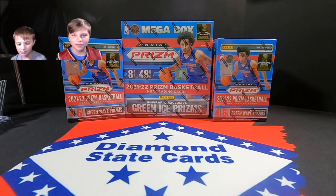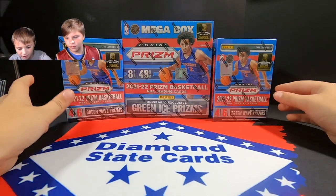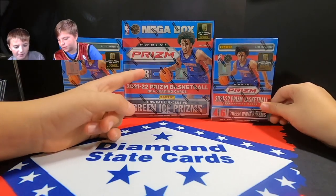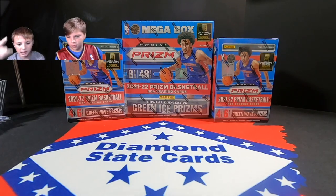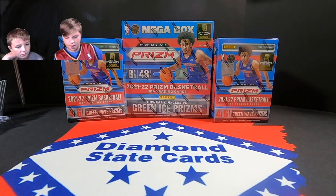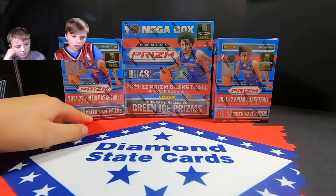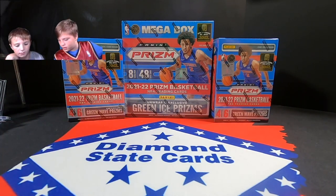Hey guys, welcome back to Diamond State Cards! I'm here with my brother and my dad. Today we got some Prism — two blasters and one mega from Fanatics. We were lucky and won the Fanatics drop on both the blasters and the mega box. The megas have green ice, and the blasters have green waves.